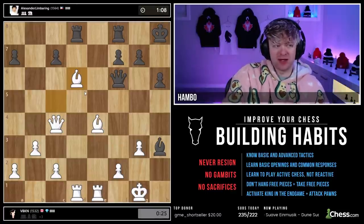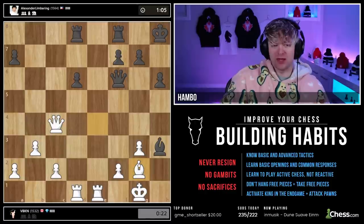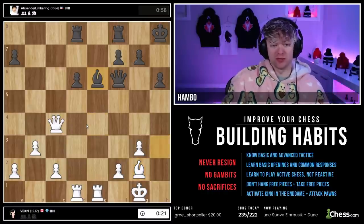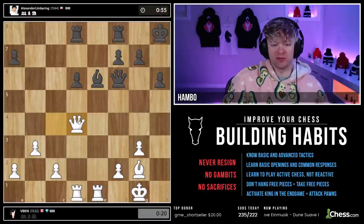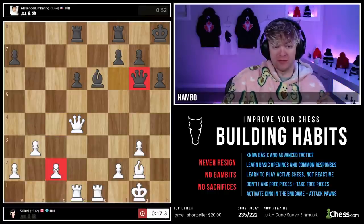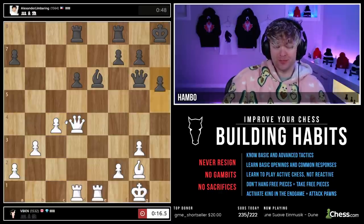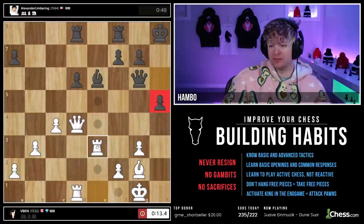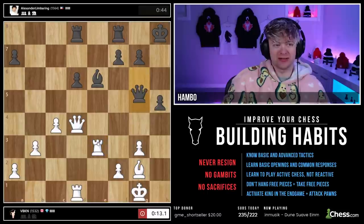When you're getting low on time, it's a good idea to trade, because it's easier to make pre-moves without queens on the board. And with less pieces in general, it's easier to pre-move. My opponent is doing a great job — I'm just hitting that pawn. He's not trading with me, which makes it harder and harder to pre-move. H5 — this is what a 1500 should look like. Solid, solid game.